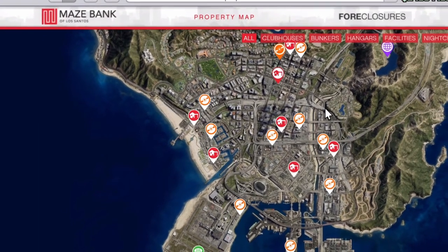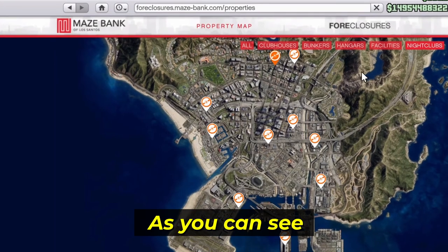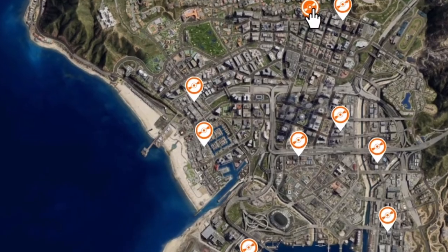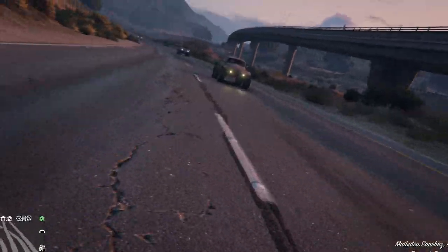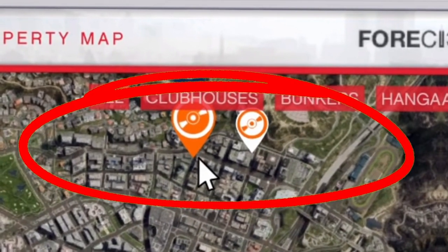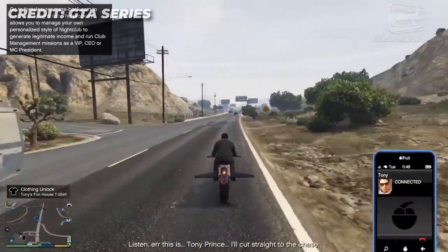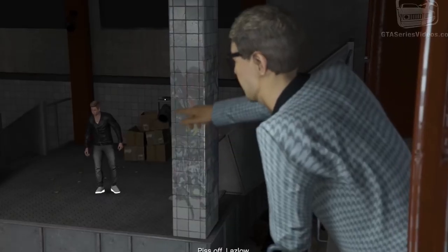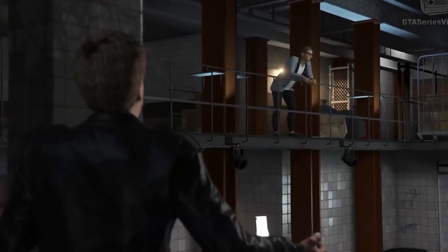The first thing we actually have to do when we're buying the nightclub is find a location for it, because as you can see right here on the screen right now, there are many different locations. You should try to pick the most northern location you can, preferably one of the two most northernmost locations. This is because of all the sell missions and also resupply missions — most of the time they are north up on the map, in Paleto Bay and up in the Sandy Shores.